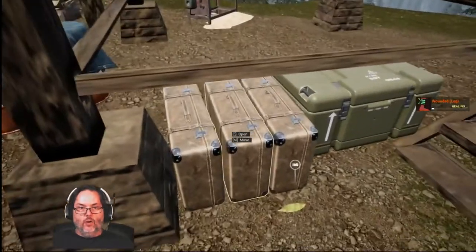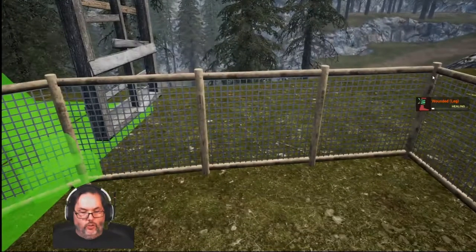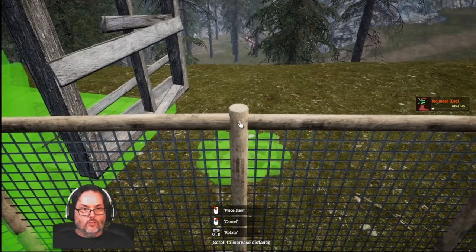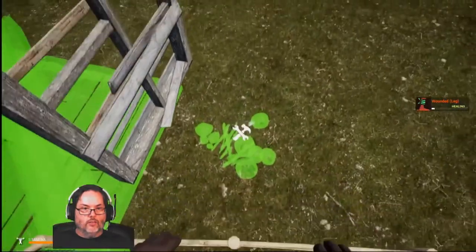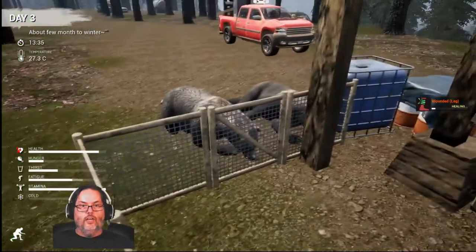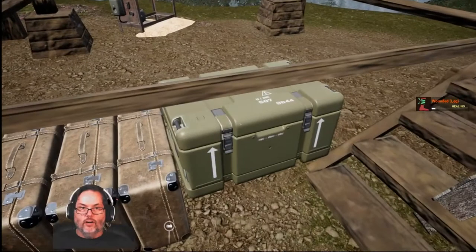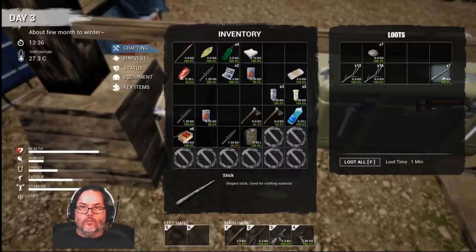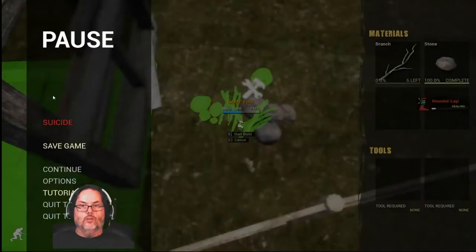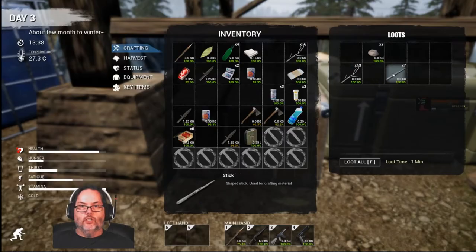All right, I want my eight rocks and what we're going to do is build these just for the time being. I do not have any sticks but I should have some sticks out here somewhere — there they are. Oh, they're branches, son of a biscuit. All right, we'll stick the branches back in there.